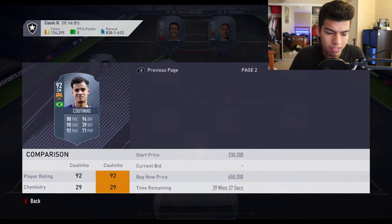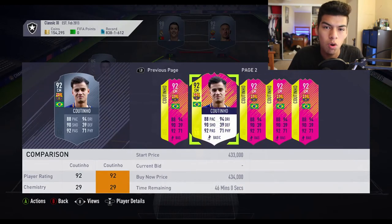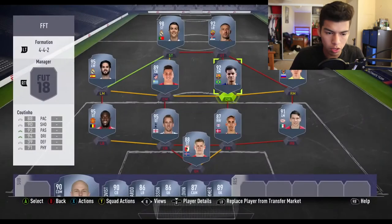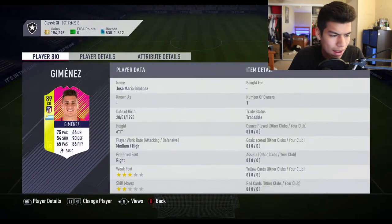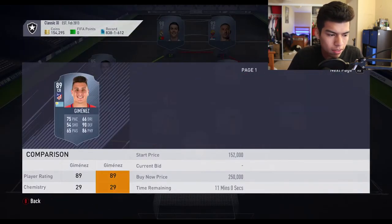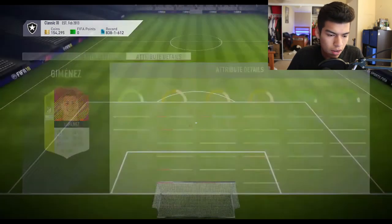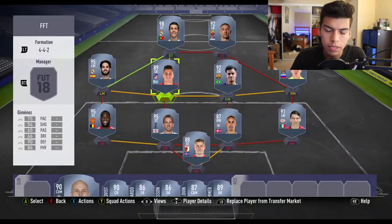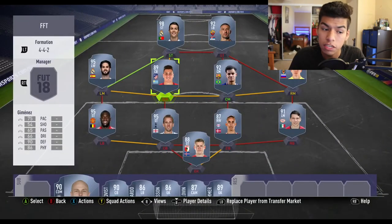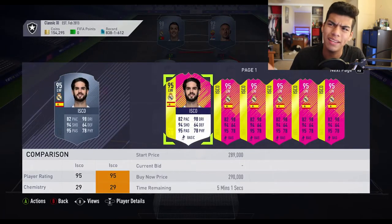Then we have Felipe Coutinho — 92-rated center mid for Brazil. He plays in a more attacking role and scored a fantastic finesse shot in Brazil's 1-1 draw against Switzerland. Then Jose Maria Jimenez is around 100,000 coins — a very decent card with a perfect link to Team of the Season Godin and strong links to several other players. He scored the winning goal for Uruguay against Egypt in their opening Group A game.